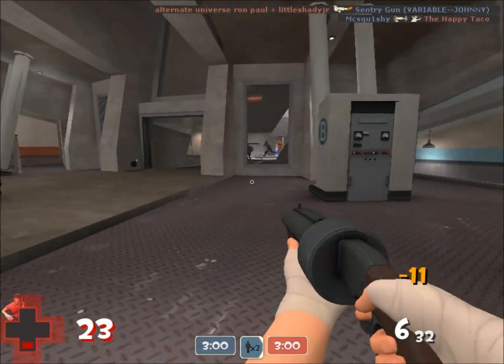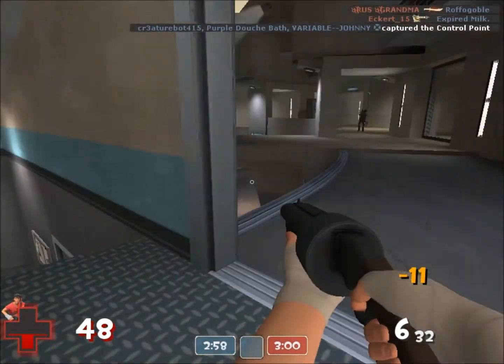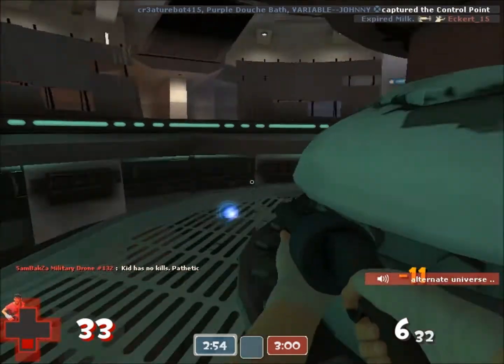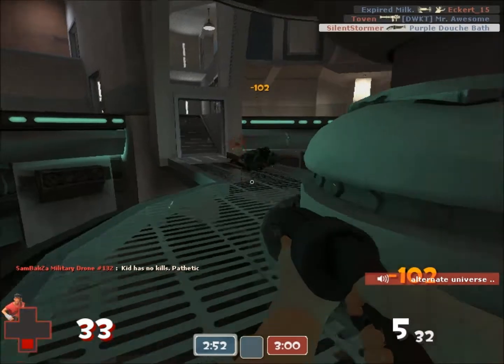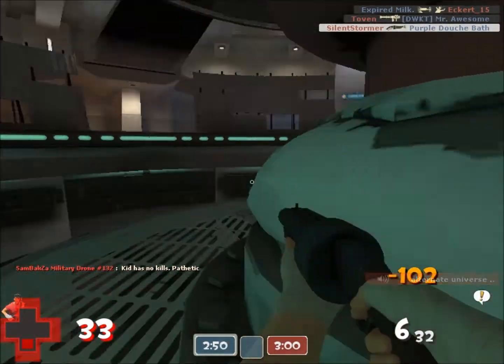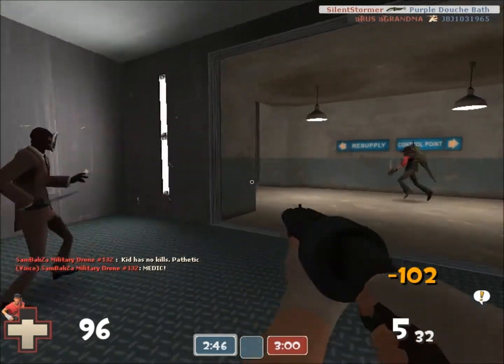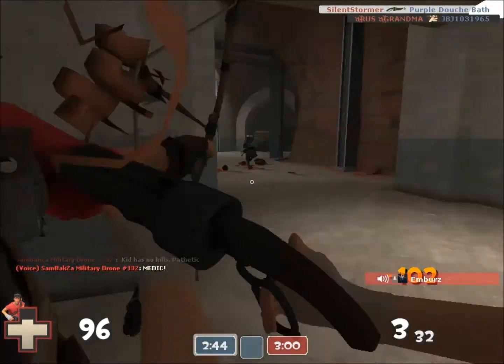To start off with, the thing you're going to want to do if you're just starting as a Scout is find the Scout weapon that's easiest for you to aim with, because really, it doesn't matter what weapon you're using at the beginning, as long as you're getting that essential twitch aim. And you'll see, as I go throughout this video, like, walk along, and then as I see an enemy, my aim will twitch.